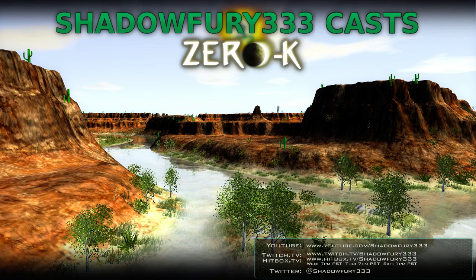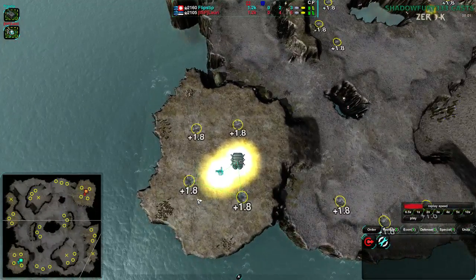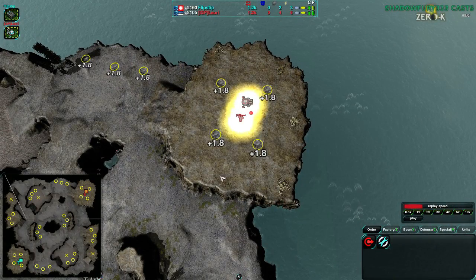Welcome back C4K fans to another exhibition match. This time we're going to have Flipstep and Lottery on Ravaged, one of my favorite maps. It is a very StarCraft-like map because it is in fact a StarCraft map — Zelnaga Caverns, StarCraft II to be precise.